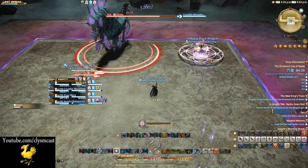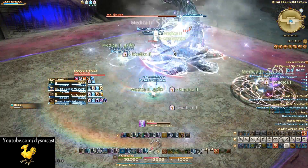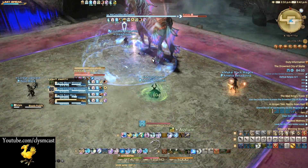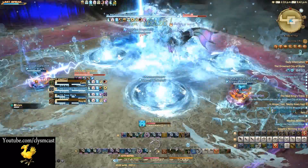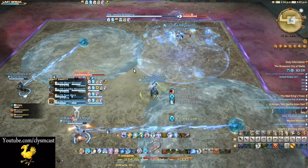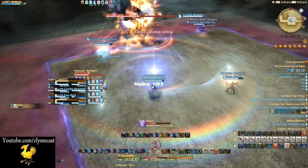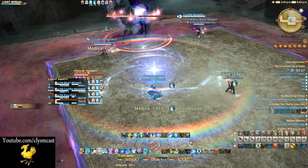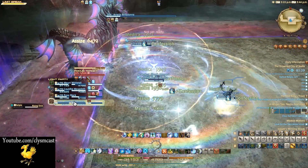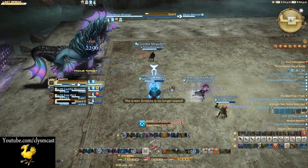Other than those two main abilities, the boss has one other ability to be aware of that spawns a water ball on a target — and conversely multiple of these balls on people later in the fight. If you receive this ball on your head, you must kite it around the room avoiding water pools on the floor, all the while following the Hydro Push and Pull mechanics. The boss also has a series of unavoidable AOE abilities that must be healed through, and a tank buster that barely requires any healing and honestly didn't need much mention.